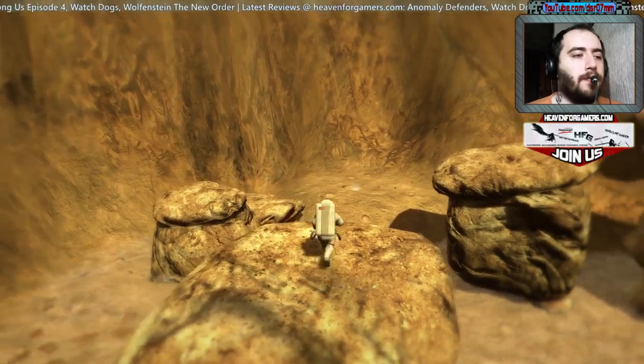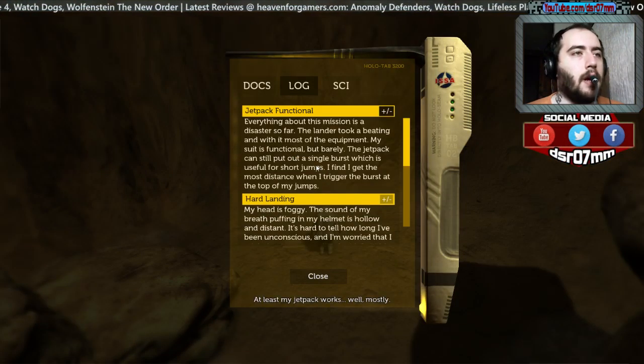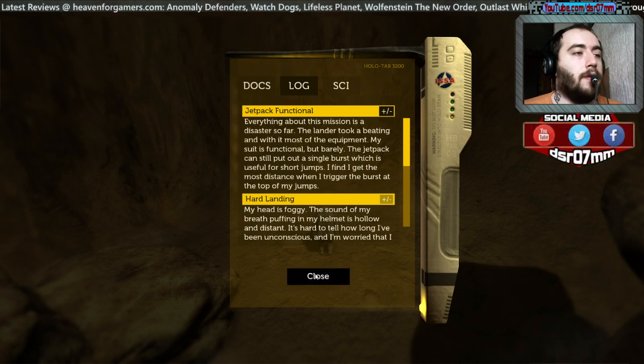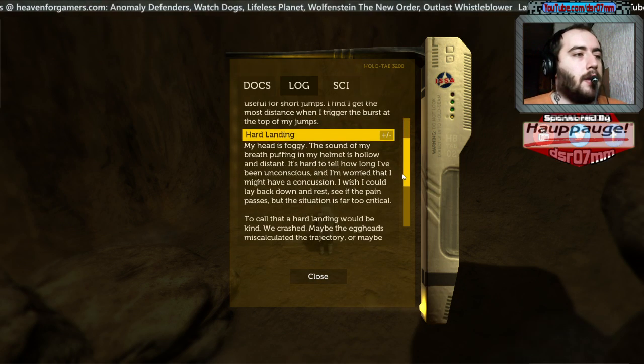Everything about this mission is a disaster so far. The lander took a beating and we lost most of the equipment. My suit is functional but barely — the jetpack can still put out a single burst, which is useful for short jumps. Hard landing, my head is foggy, the sound of my breath poofing in my helmet is hollow and distant.